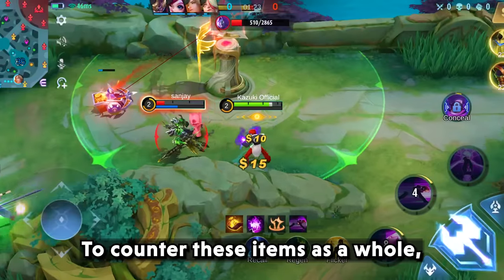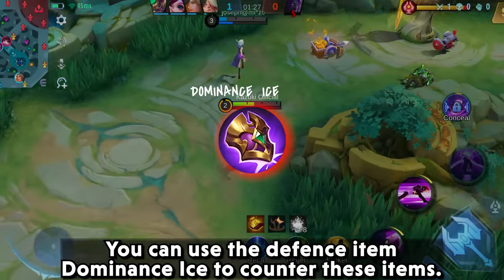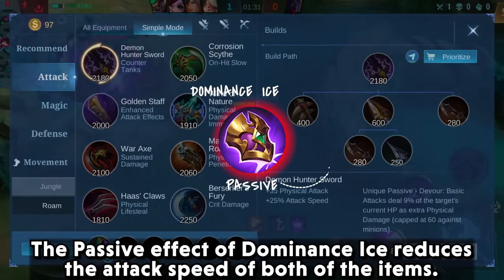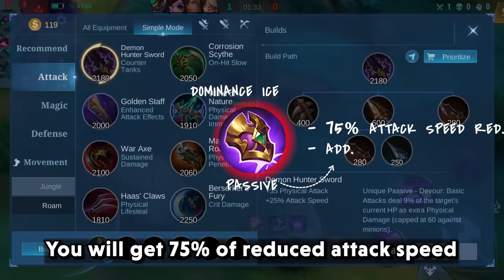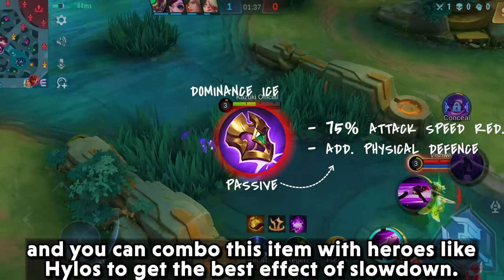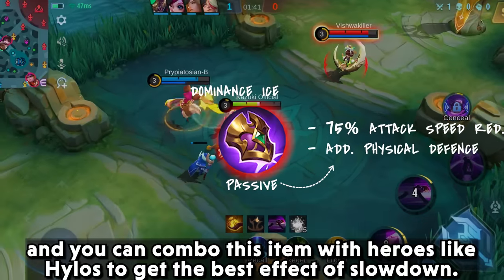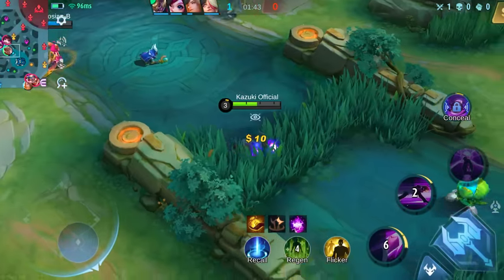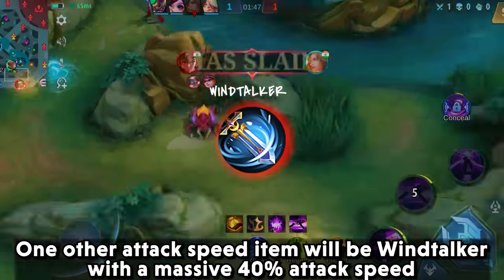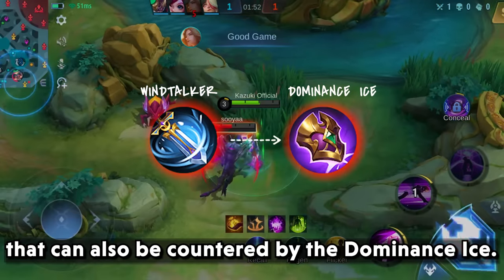To counter these items as a whole, you can use the defense item Dominance Ice. The passive effect of Dominance Ice reduces the attack speed of both of those items. You will get 75% reduced attack speed, and you can combo this item with heroes like Hylos to get the best slowdown effect. One other attack speed item is Wind Talker, with a massive 40% attack speed, which can also be countered by Dominance Ice.